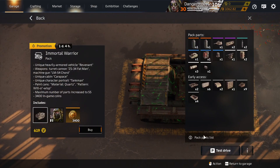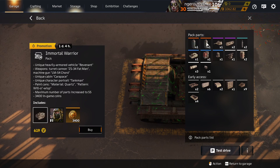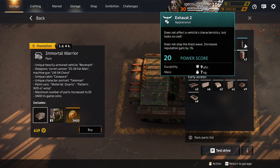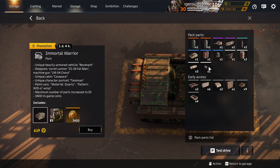Immortal Warrior — a bit tanky. Quartz Paint is in other packs. Willow the Wisp is unique to this pack — it's a glowing green that looks really nice in the twilight, or if they ever bring back night battles again. Exhaust 2 in the deco container. Carapace Cabin is in other packs. Bed Roll and Headlights are in the deco container.